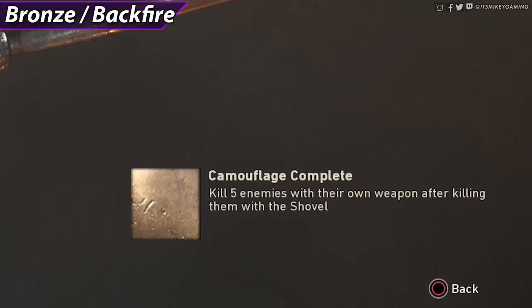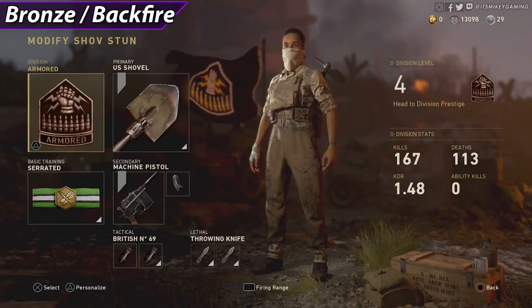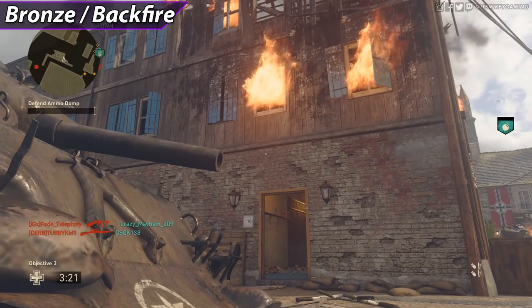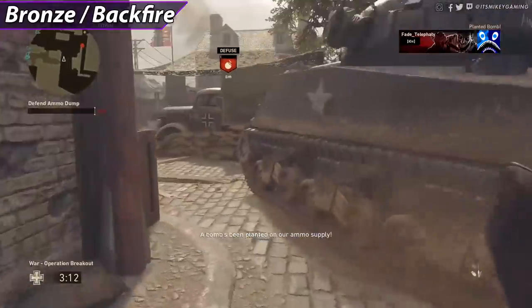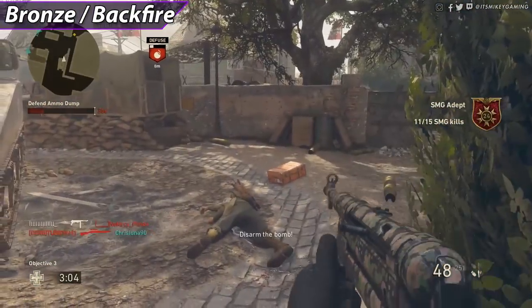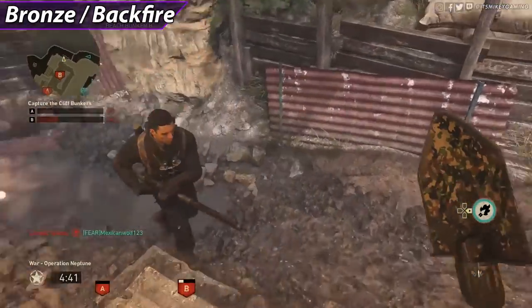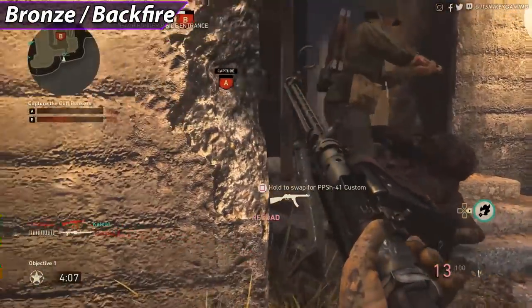Thrawns camo: kill 5 enemies with their own weapon after killing them with the shovel — this is the Backfire medal. For this I recommend the Shovel and Stun class. The playstyle is to camp on purpose — wait a couple seconds for them to respawn, grab their gun, then shoot them. Stay in the general area but don't sit in the exact same corner, because you need to make them angry enough to come back for revenge. This can be done in any mode — TDM or War. Use Armored in case they throw grenades or try stunning you. Note: if you kill them twice with their weapon, that still counts as a Backfire medal, so keep killing them with their own weapon.